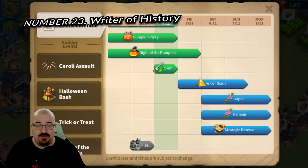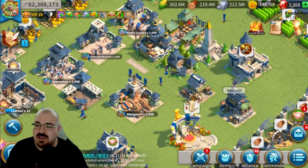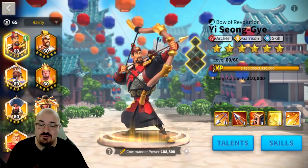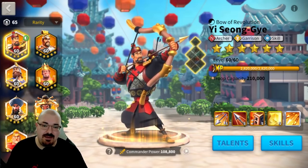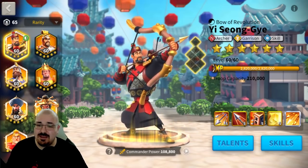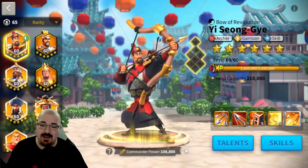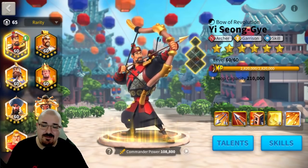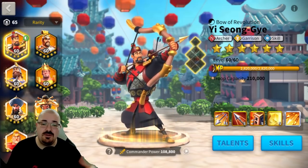Number twenty-three is the Reader of History. Every time you summon a new legendary commander you don't already have, you get a pop-up bundle called the Reader of History that gives you 10 universal gold heads — a really amazing bundle. There are also a couple of one-time bundles that give 10 or 15 gold heads, though those were introduced a while back.